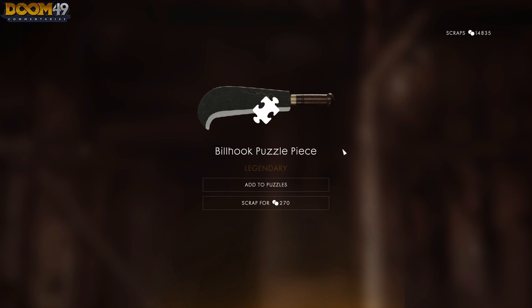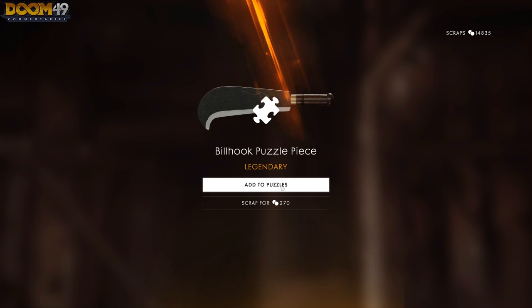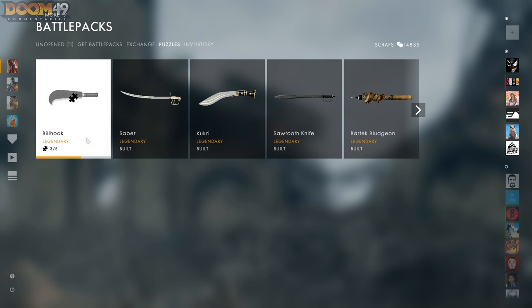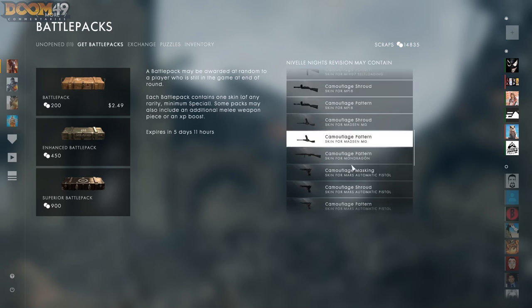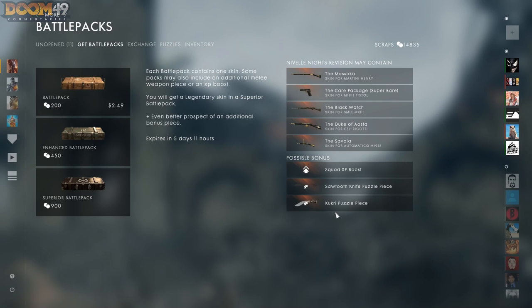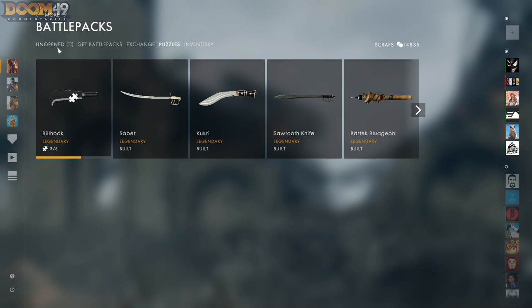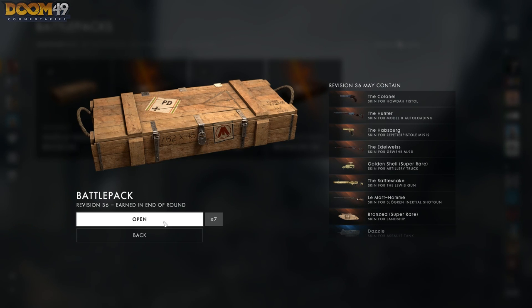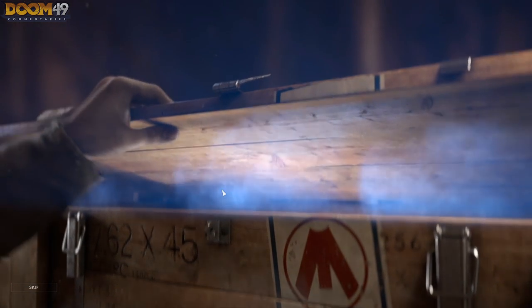The Bill Hook! I don't think I even have it. Boys, I think today's the day — we're going to go for the Bill Hook legendary. Let's see if today's the day we can get the final melee weapon. It is not in this pack, so it has to happen in one of the upcoming battle packs. In the next one I can't purchase it — it won't give it to me. We just need two more Bill Hook puzzle pieces to get the last melee.